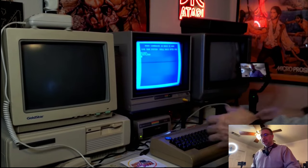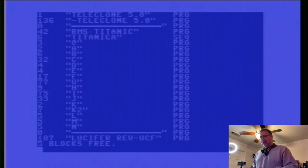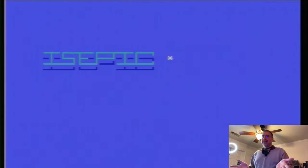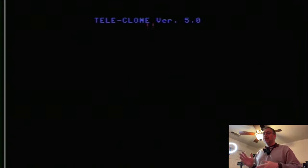Let's check out this directory and see what we're looking at today. On the front side we've got Teleclone 5.0, RMS Titanic, and Lucifer's Revenge — cracked by UCF. I'm not sure exactly what UCF is, but let's load up Teleclone 5.0 — it's probably something you'd use for a BBS. I'm not a big fan of the Ice Pick cracks; Ice Pick usually cut stuff out and I always felt like I was missing something.